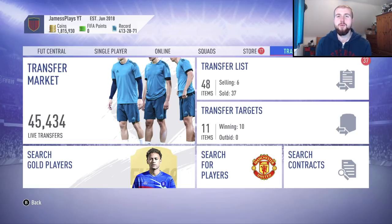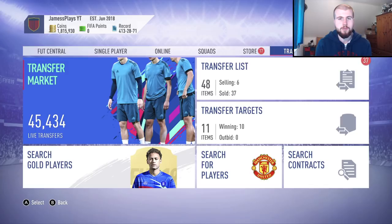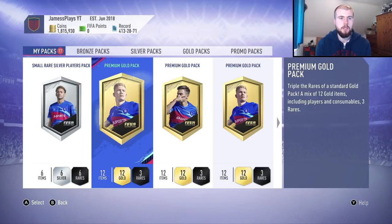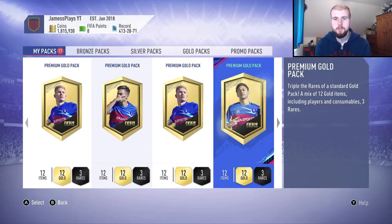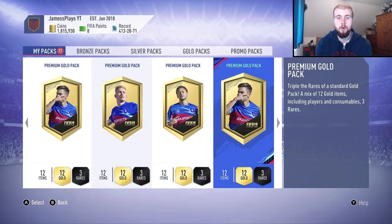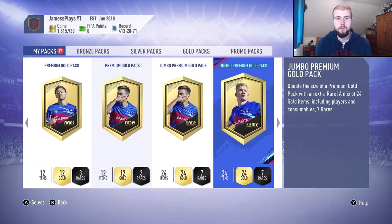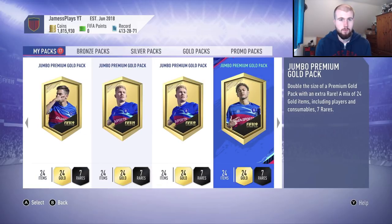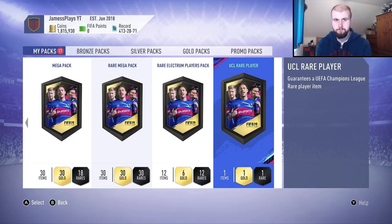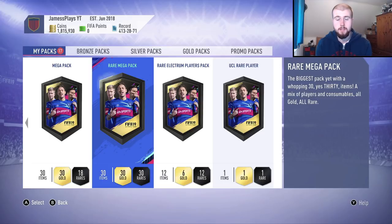Hello guys, James here and welcome back to episode number 70. I'm ready to go on with FIFA on the Nintendo Switch. In today's episode we've got 17 packs to open — five from the marking matchups this week, three premium gold packs from offline draft rewards, three jumbo premium gold packs also from offline draft rewards up to Draft 11, and a rare mega pack from the Champions League SBC.